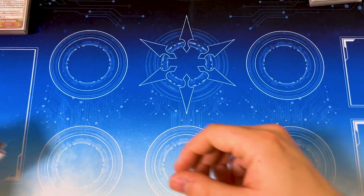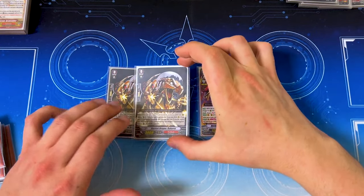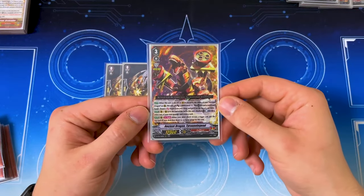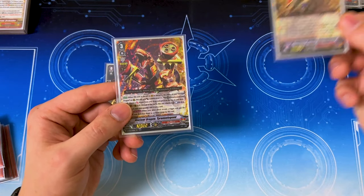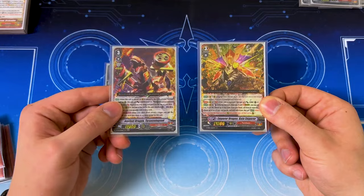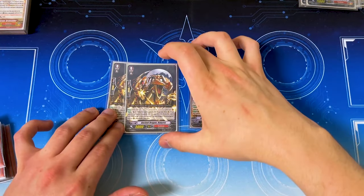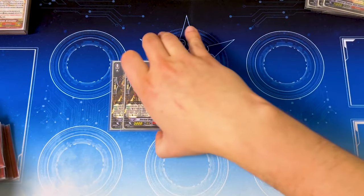Moving on to our grade zeros that aren't triggers — I run two copies of Baby Rex because this thing is really, really good with Tyrande of Legend. Baby Rex: when this unit is put into the drop zone from rear, if you have a Tachikaze vanguard, search your deck for a Tyrande of Legend and call it to rear. Tyrande of Legend specifically requires being called by an Ancient Dragon ability to get its 10k and put a trigger on top. It gets it off with Gaia's skill because Gaia gives that skill to Tyrande of Legend. It also gets it off with Baby Rex since Baby Rex is an Ancient Dragon calling it by its card effect. Two copies for that access.